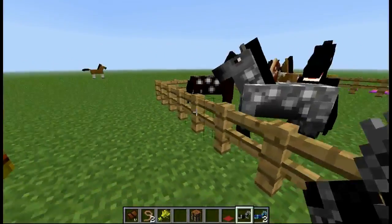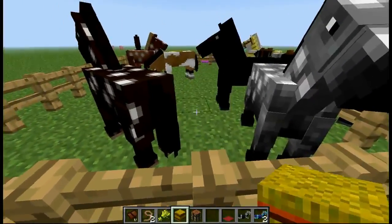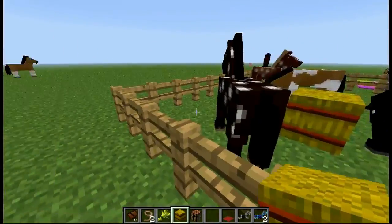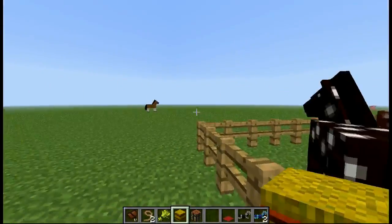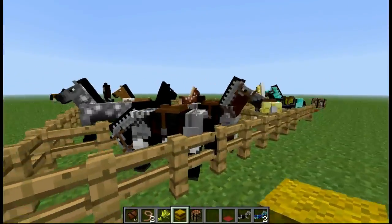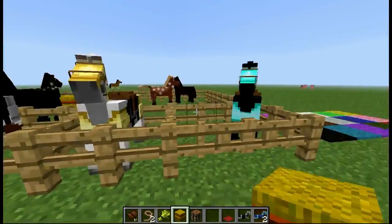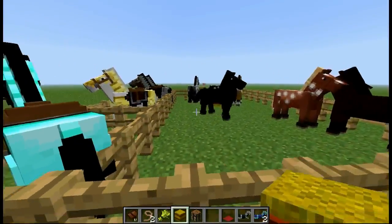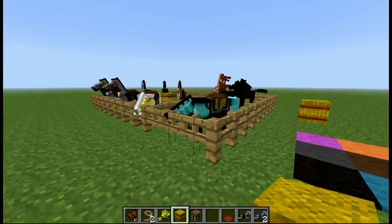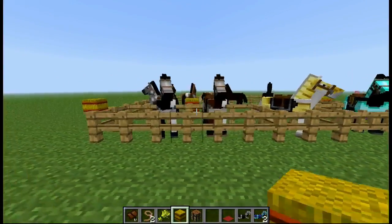Hay bales at this point do not have an immediate impact or effect on the horses — they don't seem to be too phased by it, they just walk around it. This horse spawned normally, whereas these ones I put into the arena. So horses do spawn normally, and at this point I'm not exactly sure how to breed them.